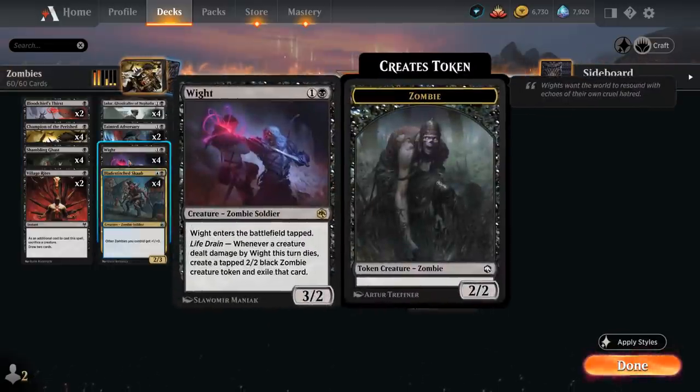At two mana, we've got the full playset of Wight from Forgotten Realms — a 3/2 Zombie Soldier that enters the battlefield tapped. Whenever a creature dealt damage by Wight this turn dies, we get to create a 2/2 tapped Black Zombie Creature token and exile that card. An awesome two-drop for the deck.